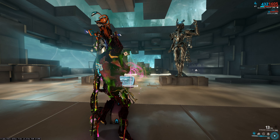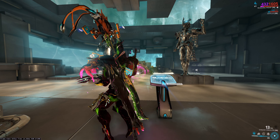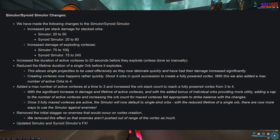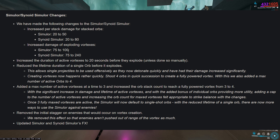With the drop of the new update 27.4, I had a pleasant surprise when I went through the update notes and found changes to the Cyanoid Simulor that look quite promising. So I went ahead into the Simulor and thought of giving it a spin to see if it's now usable and back to its old glory.